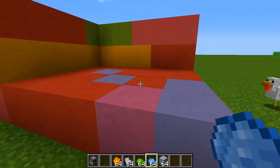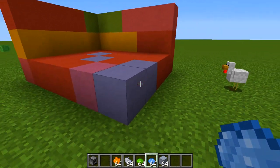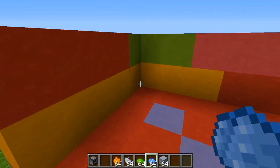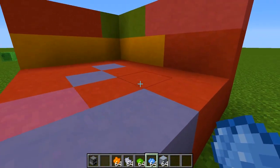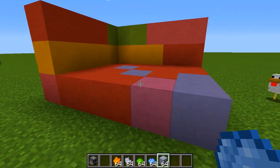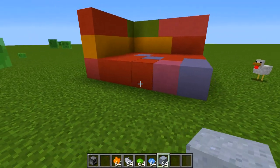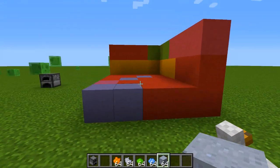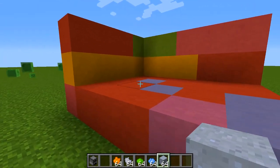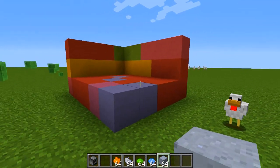Anyways, the difference between stained colored clay and different wool - if you guys have ever dyed wool before, you know that wool is not that strong. You can set fire to it and it breaks really easily. Clay is not too too strong, however it's a lot stronger than wool, and you're better off making a colored house out of stained clay rather than wool.